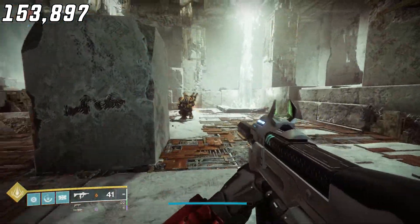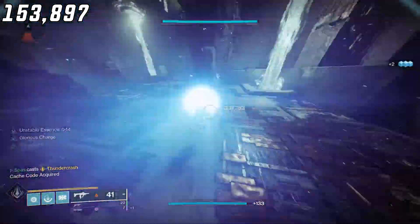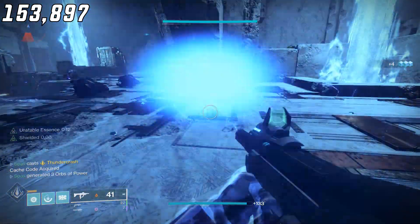Now testing the damage of the Super with Cuirass of the Falling Star equipped, Thunder Crash deals 307,793 damage.